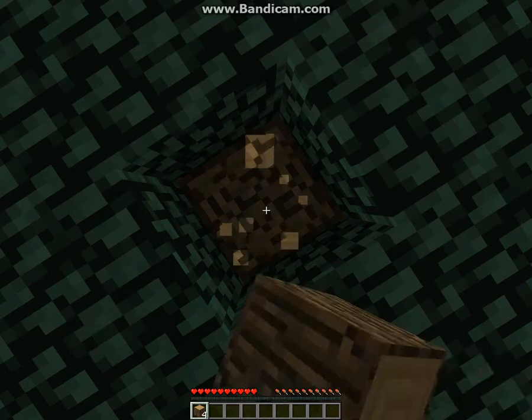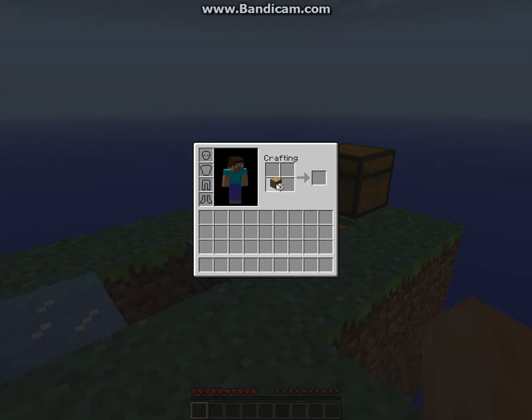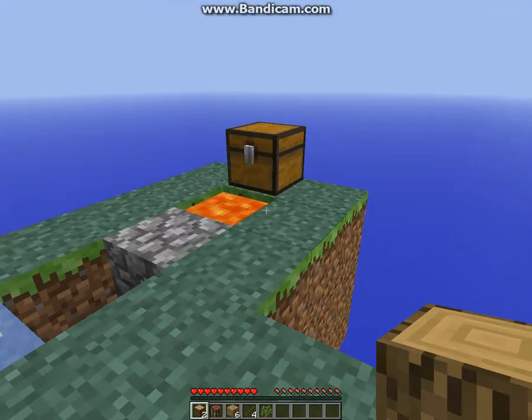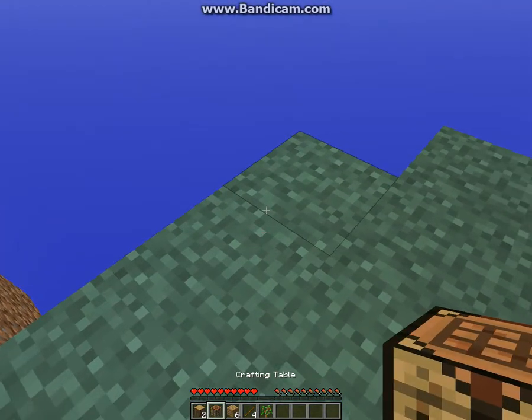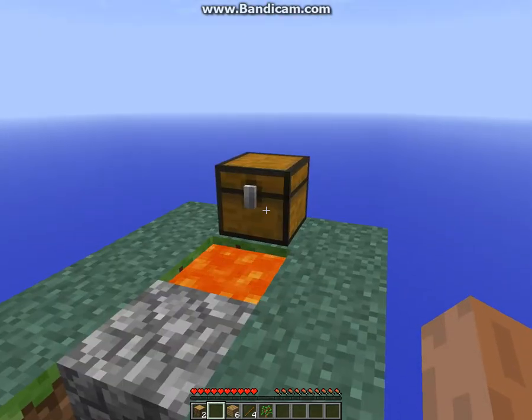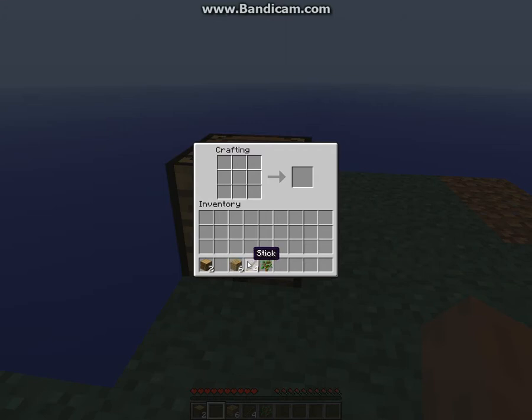I gotta leave like one block of wood, or else a tree won't spawn. I think I can hit it one more time — yep. Let's make a pickaxe — well, let's make a crafting bench first. Gotta get some sticks. I like this game, I think it's pretty fun. My water turned back to ice. For safety purposes, I'm gonna put my crafting bench over here. I know it can catch on fire but it won't break.